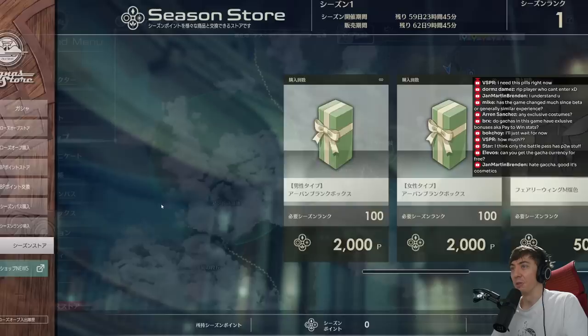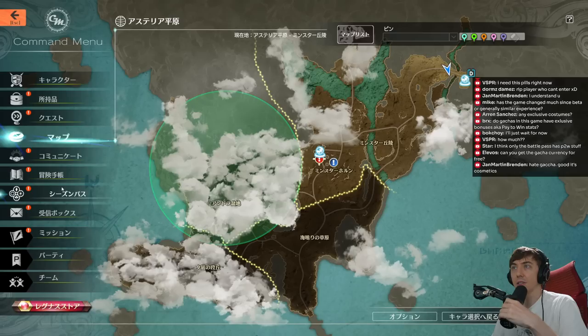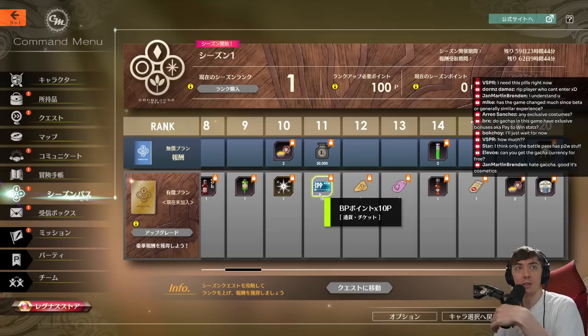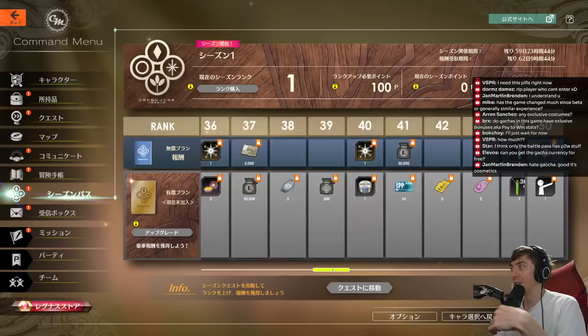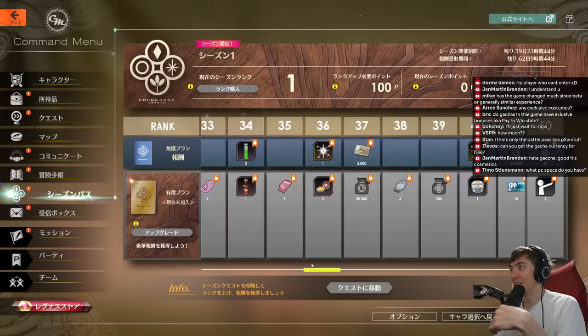Can you get the gacha currency for free? You can get gacha tickets for free and some BP points for free. Some BP points were in the season pass — there are 10 here, 10 there — maybe around 100 total at max from the whole season. But you need 12,000 to get one of the outfits, so that's not very much at all.